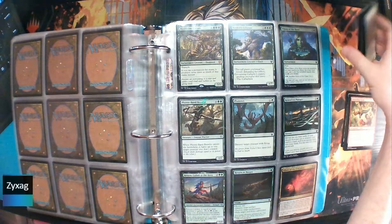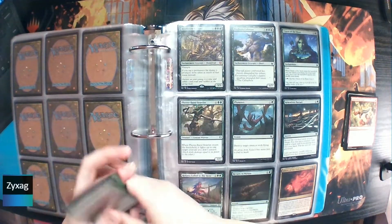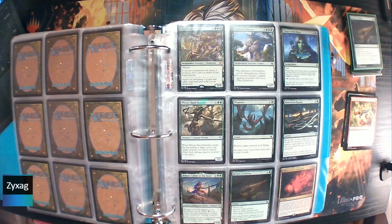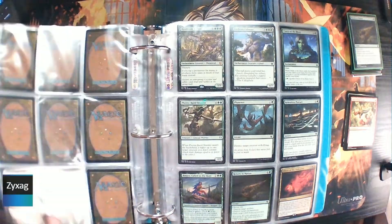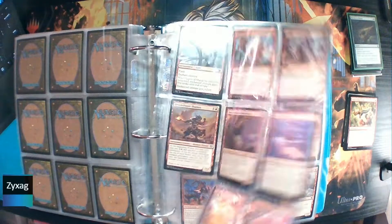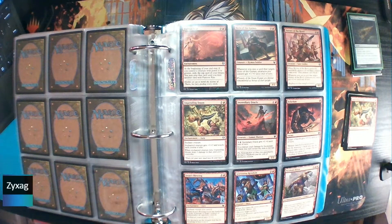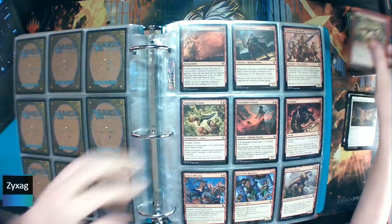So now we're at the uncommons. There's a foil in this pack. There were only nine commons. First up we've got Impending Doom, which I'm pretty sure I already have, just because I recognized the art. I think I questioned that one the last time I got it and already had it.